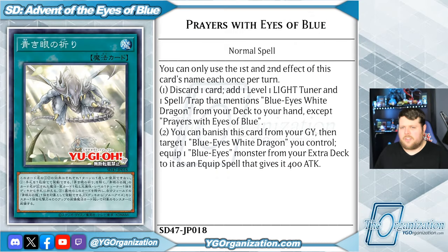Up next, we have a reference to that awesome commercial we saw for Yu-Gi-Oh Card Game The Chronicles — Prayers with the Eyes of Blue. This normal spell card has two effects that are each hard once per turn. Starting with, by discarding a card, you can add one level one light tuner and a spell or trap that mentions Blue Eyes White Dragon from your deck to your hand, except for a second copy of this. And secondly, you can banish this card from your graveyard, target a Blue Eyes White Dragon you control, and equip a Blue Eyes monster from your extra deck to it as an equip spell that gives it 400 attack.